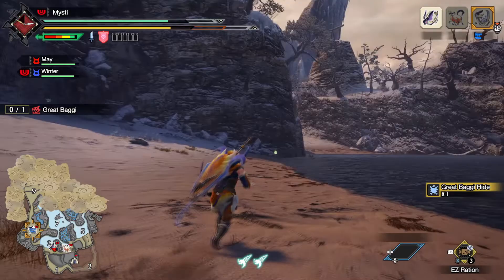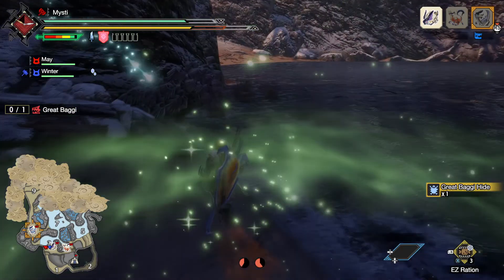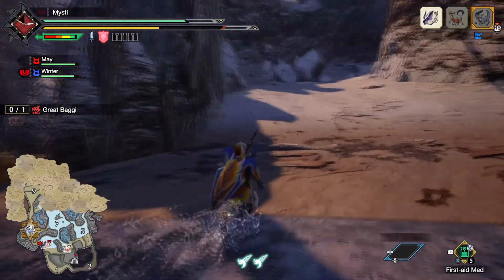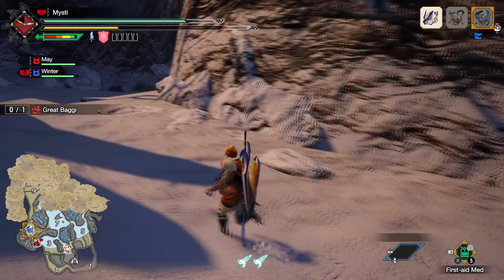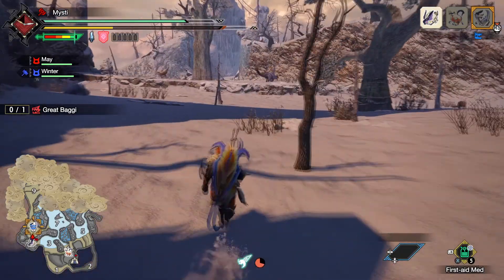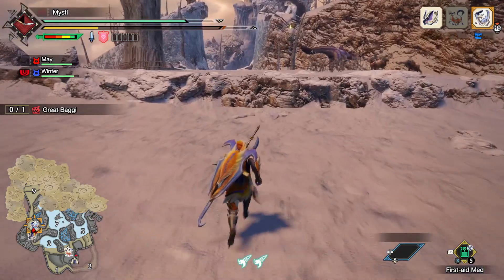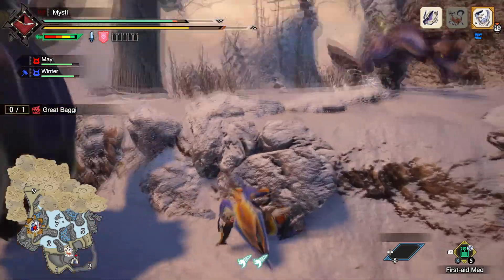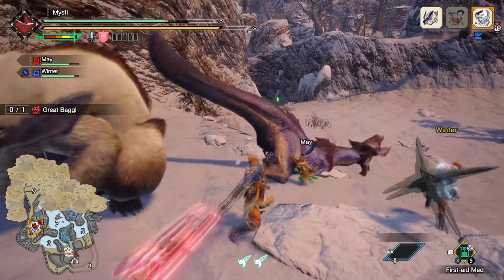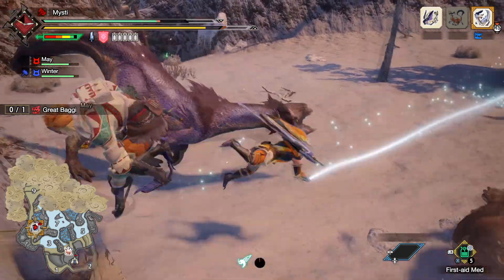The monster we were hunting got out of here without us noticing. It went this way — right behind you. Let's go after it. It's probably asleep by now. Oh, there it is — still limping. Oh yeah, you've got a Lagombi right on you dude. A giant angry bunny! Let's get out of there.